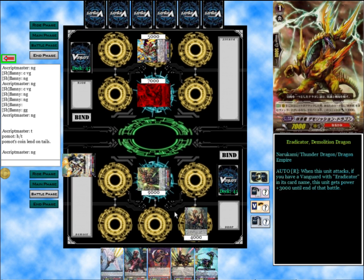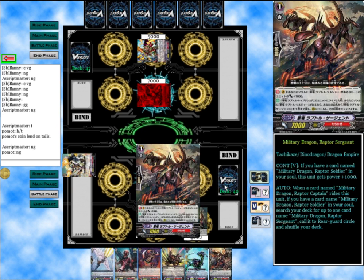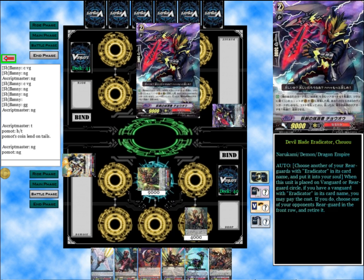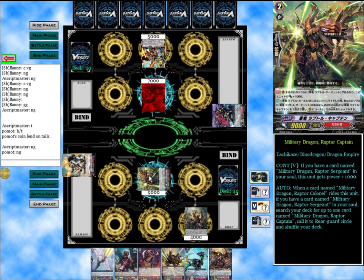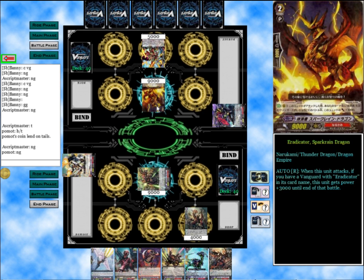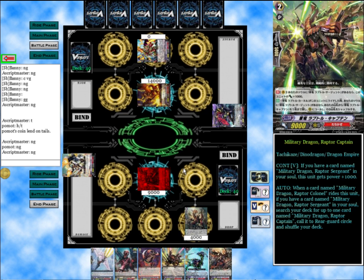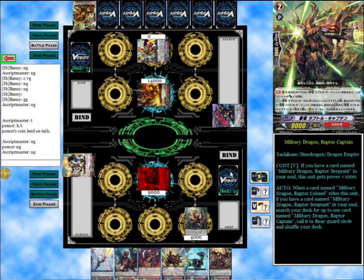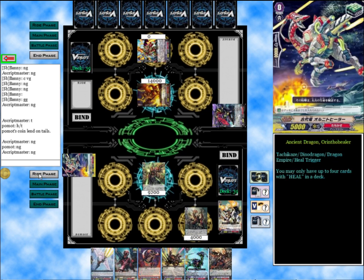And then let's just attack for 9. I could attack for more by using Dark Rex, but it's fine. We're going to get a Raptor Sergeant. I don't get any superior calls with Tachikazes, which is the reason I'm running the ride chain in the first place. But enough about that. We're not going to guard. He's going to check that, and we're going to check a heal trigger. So our damage is still low.